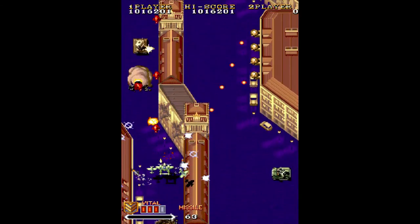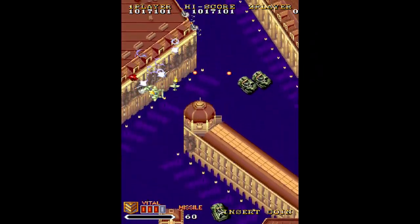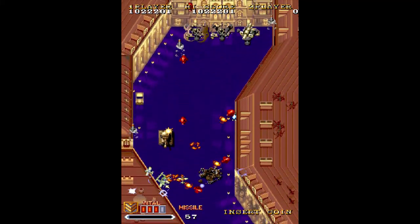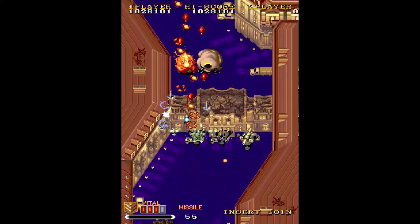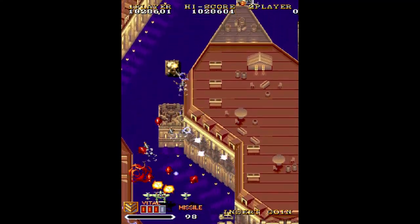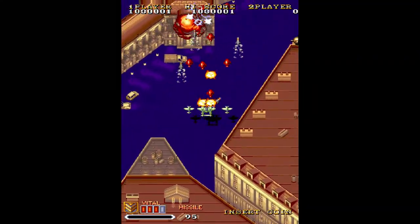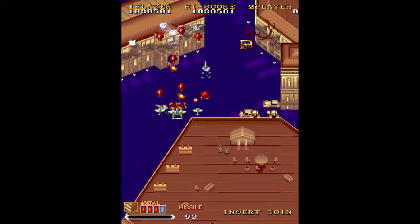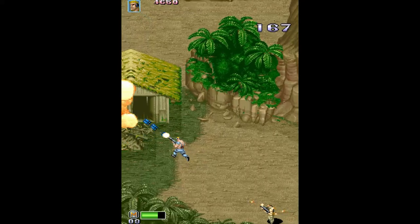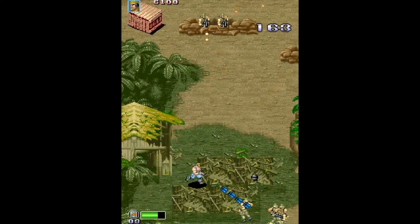What that means is that the four shmups on offer here — 1941, Senjou no Okami 2, Carrier Airwing and Varth — don't really exhibit the same ups and downs that we saw in Pack 1. Instead, this pack is the most consistent of the three, and none of the shmups you'll find on here are anything less than very good. The flip side of this consistency is however that none of the shmups on here are anything more than very good. Basically they're all solid, quality titles, but none of them really push the boat out.